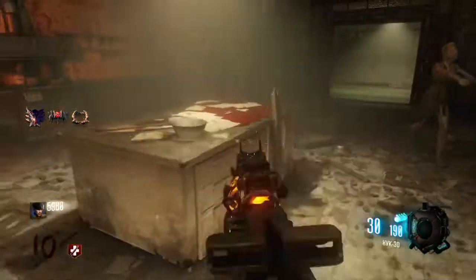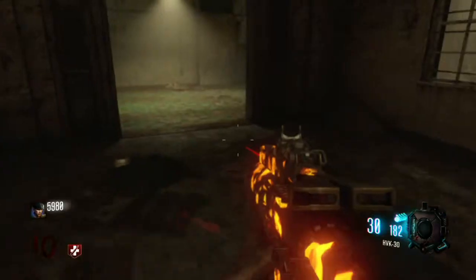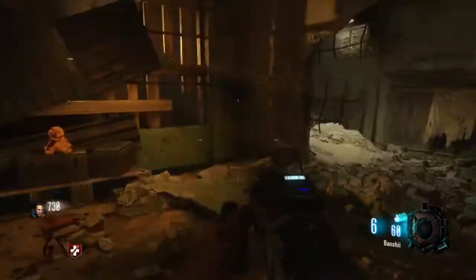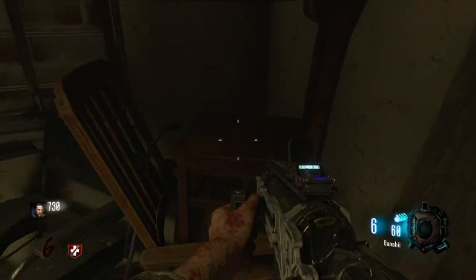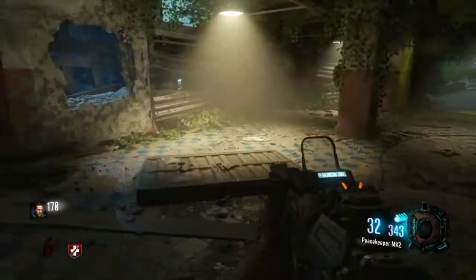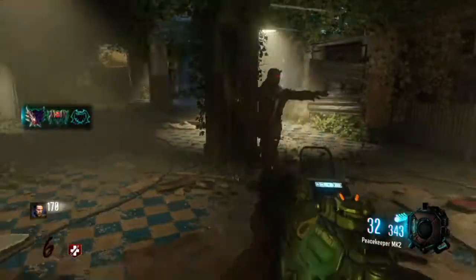Now let's move on to the base of the shield, and this is going to spawn in Verruckt. It can spawn on this table right there in the kitchen area. It can also spawn right over here on this wheelchair near the stairwell of Verruckt. And then the third spawn for the base of the shield is going to be on this little pillar down here at the bottom section of Verruckt.